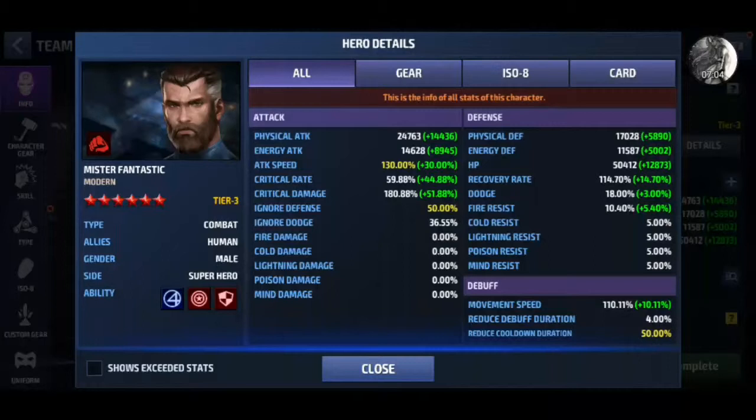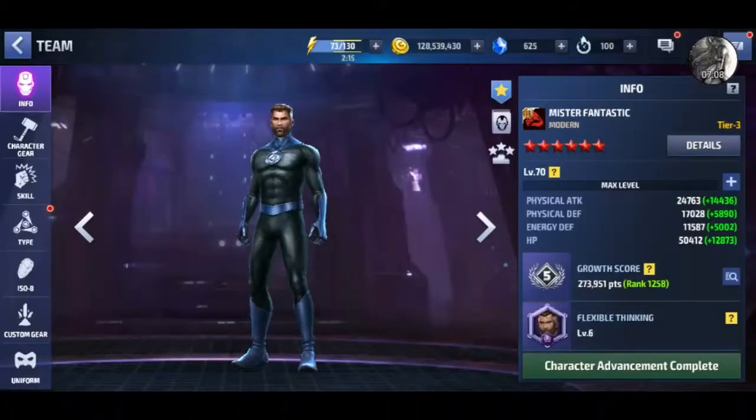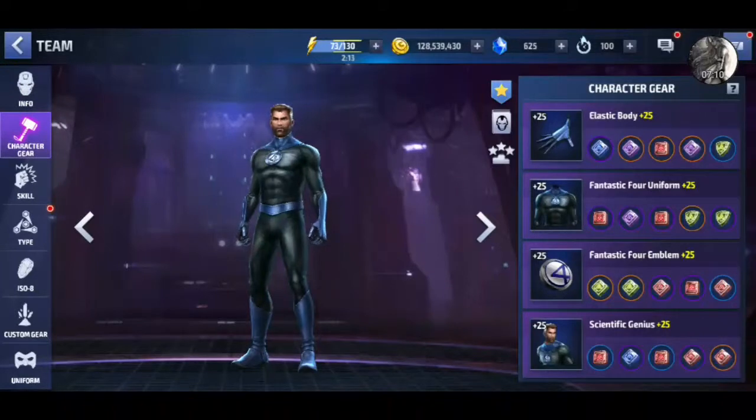So this critical damage — speed rate can be added by some support characters, so don't need to worry about it. That's all. I hope you like this video, please like and subscribe. Hopefully I can help you how to clear World Boss Ultimate using Urus. Have a nice day, thank you!